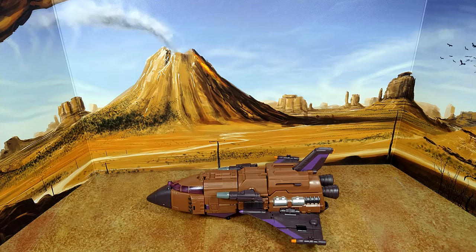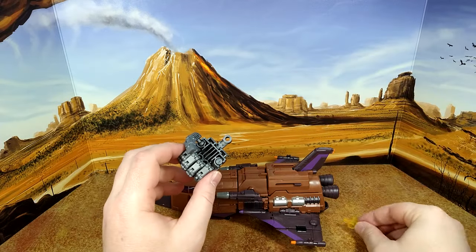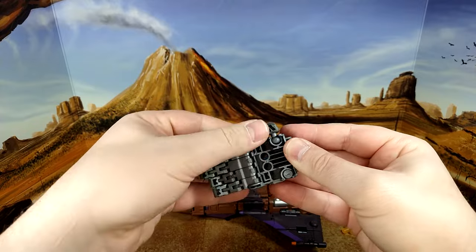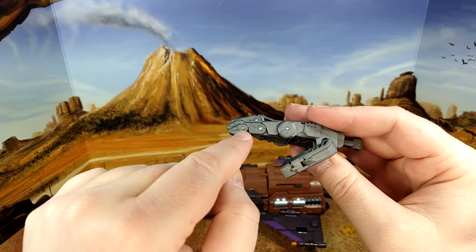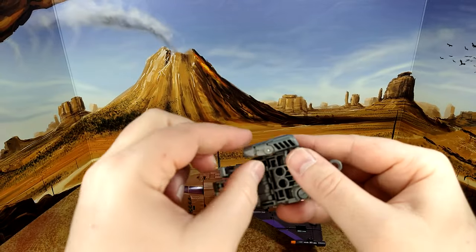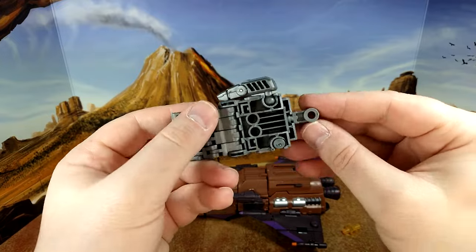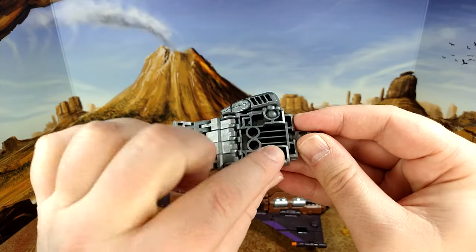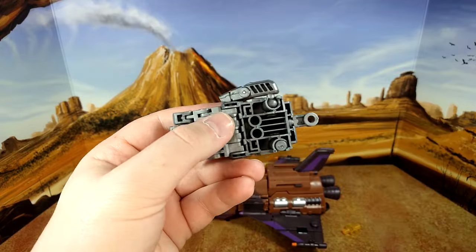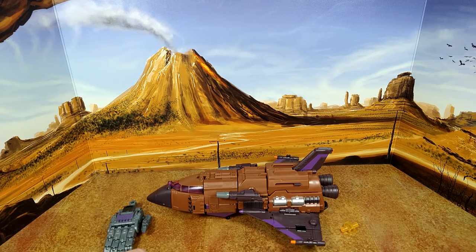Now we're going to do the arm mode — he's an arm. So I'm gonna need two parts. Since he's the right arm, I'm gonna need the right hand. The hands are really nicely articulated: three joints at each finger. The thumb only has the ball joint and one additional joint. This piece here is the actual hand without the fingers — it's the same for both hands. They just put a little ball peg to fill the hole. I think that's really cool. Nice paint. We'll review this more in Bruticus mode.